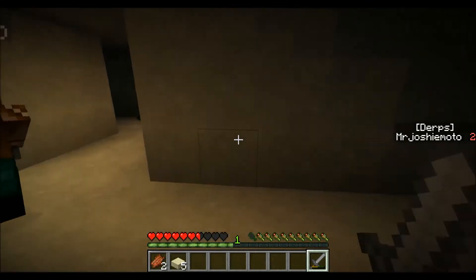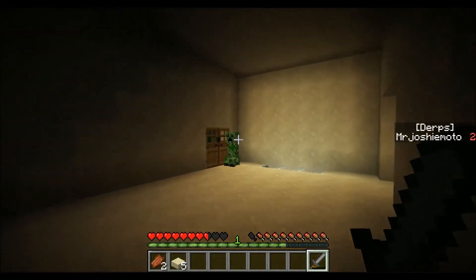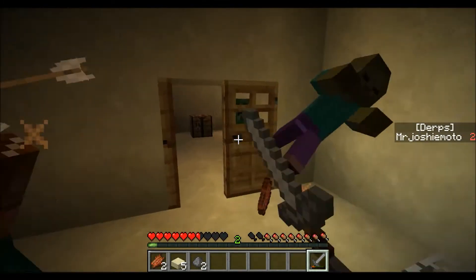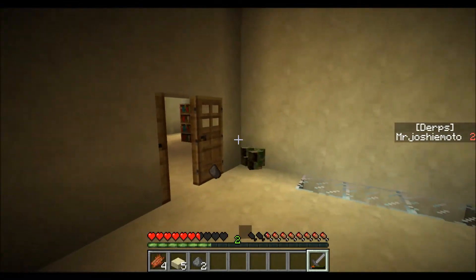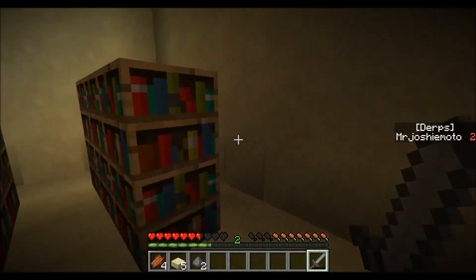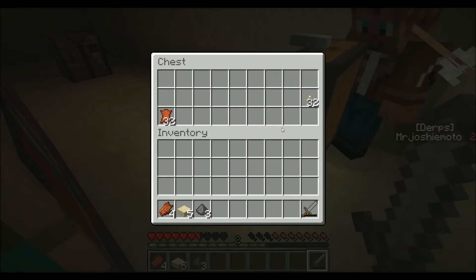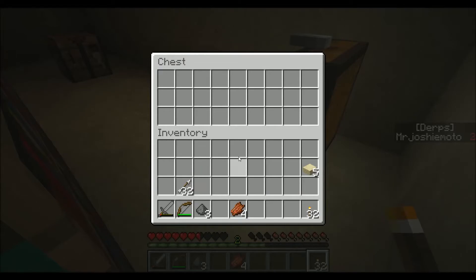Another strategy for these creepers: have you attack it and I kind of draw it away because it's looking at you. Out of arrows! There is a spawner near here — I don't have a pick, do you? I do. Food, a steel sword, a bow, and 64 arrows — we've established you're pretty good with the bow, so I'm gonna give you the bow and 32 arrows coming your way. Gracias.